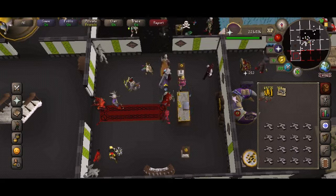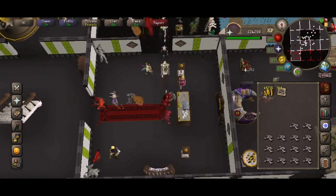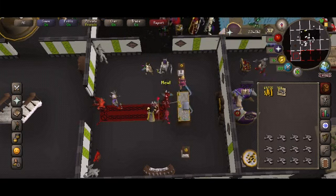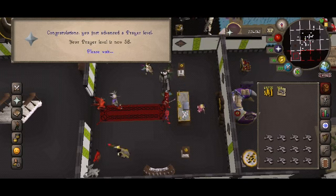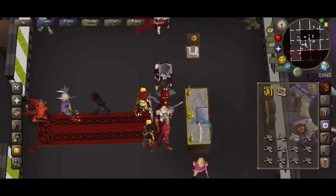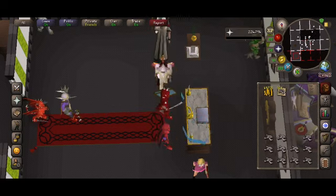There are some people here who will run bones for you — you can just trade them here and maybe give them one free bone, and that's it. As you can see, I just leveled up my prayer because it's so fast — you're getting 252 XP per bone.